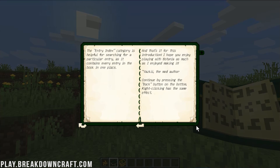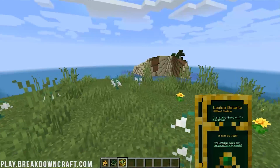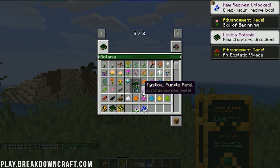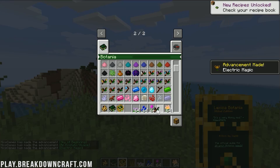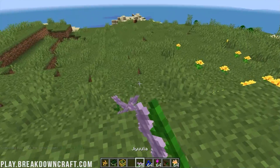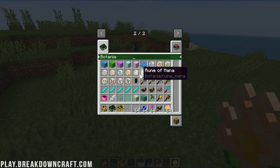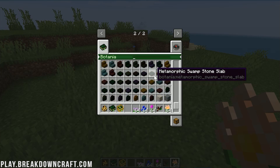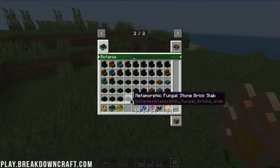The Lexica Botania gives you a complete overview of the mod and kind of what you can do to get started. If you want to get it without spawning it in, the mod page shows you how to get it in vanilla Minecraft. We can see some of the cool plants, all the different things you can get from them. There's even a Wand of the Forest and custom cool blocks that you can build with. It's overwhelming how much stuff you can make and do from this mod — it just keeps going and going.